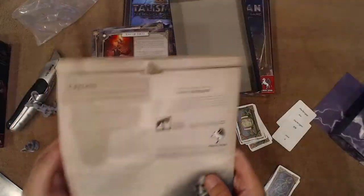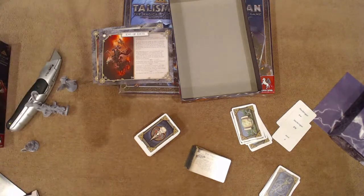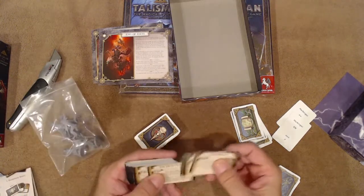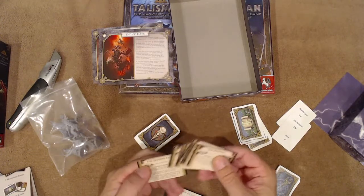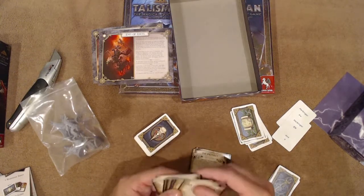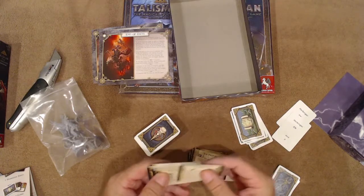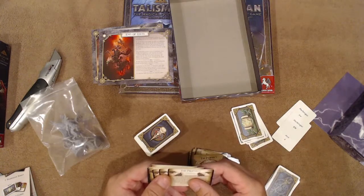That sounds brutal — you're basically choosing a group of eight cards and if you go through all of them, boom, it's game over. You have four omen sets: Rise of the Dead, Stars Aligned, Shattered World, and Armageddon.